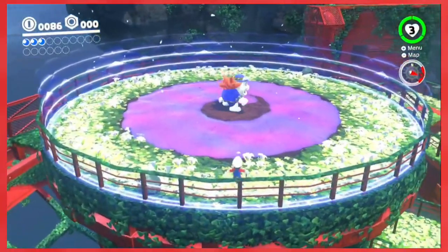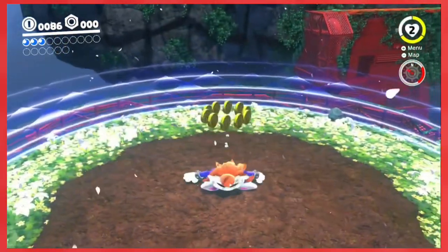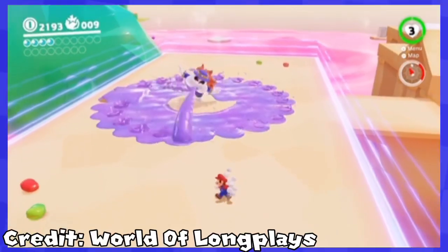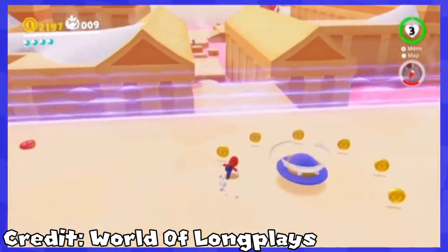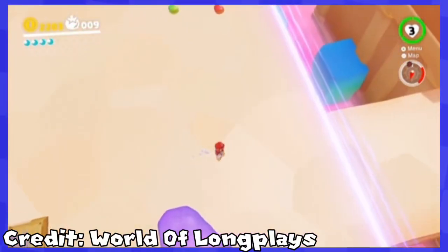This is the first fight with Spewart. He vomits purple stuff at you that you have to avoid. To hit him, you have to first knock his hat off and then jump on him. The second fight is basically the same as the original — I don't even know what they did to make it more difficult. It's basically the exact same. The arena is bigger, I guess, but I don't know why that would make it more difficult. So these are basically interchangeable.